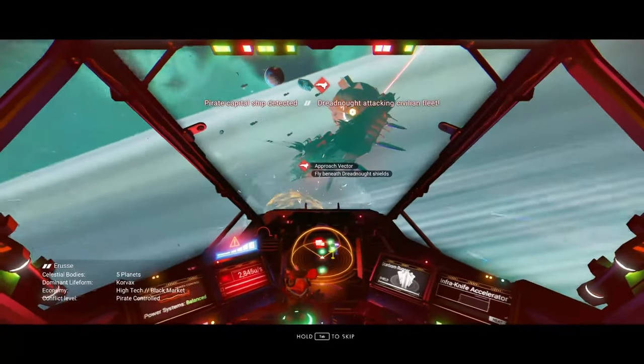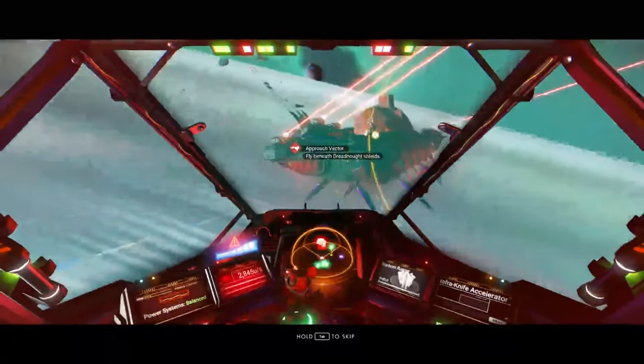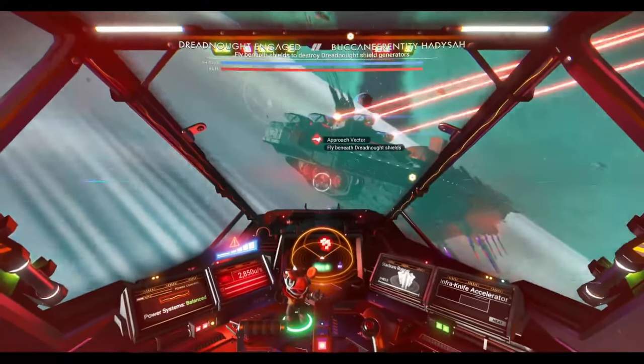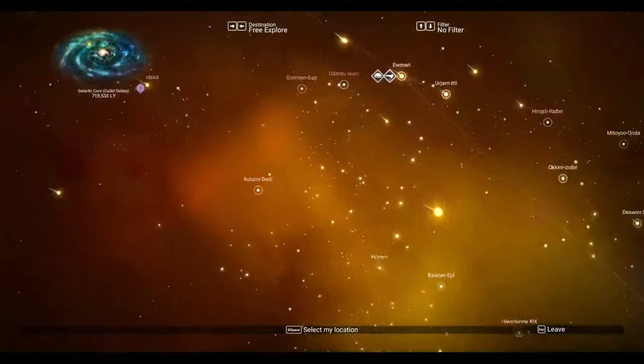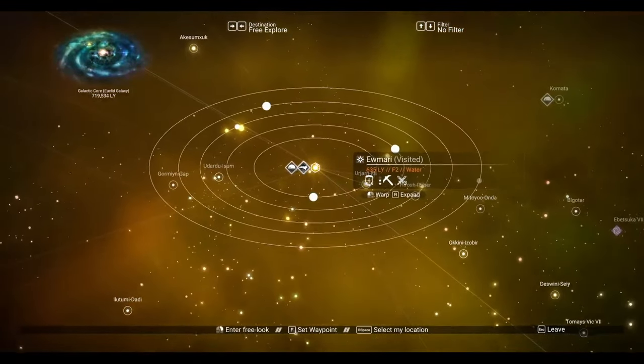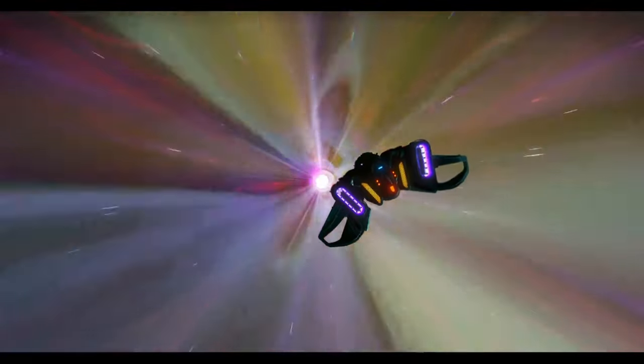After the encounters are done, there is a 10 to 20 minute wait before you can start the process all over again. After that you can start jumping through pirate systems again. You cannot use the same two systems as a loop since this will not get the pirate freighter to spawn — believe me, I tried.